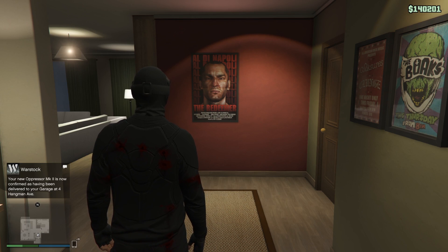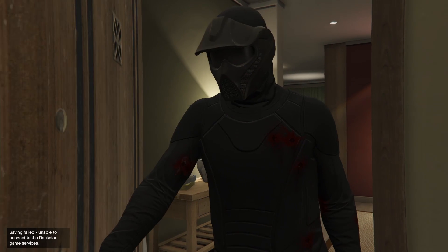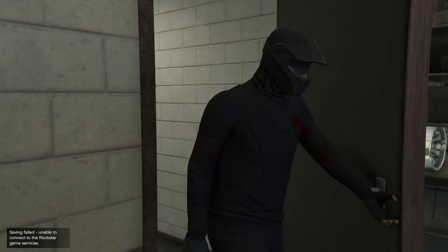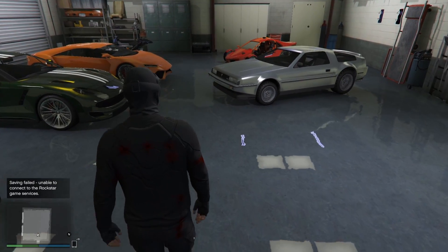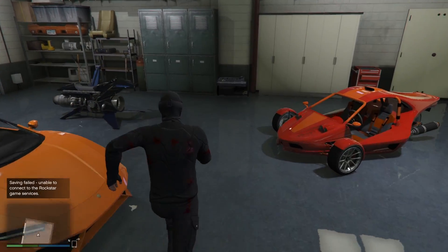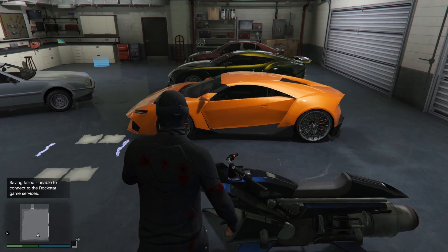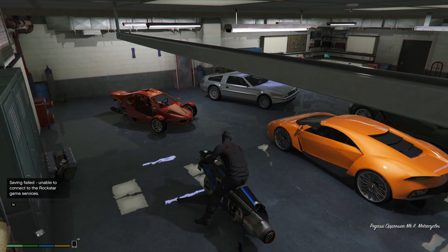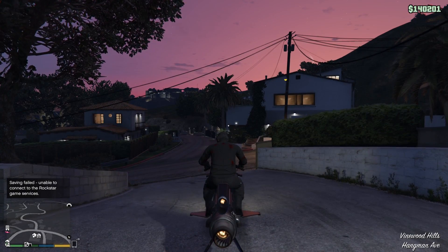Finally I got the message — the Mach 2 is delivered. Let's go to my garage and see what it looks like. Saving failed — what a wonderful time for saving to fail. Oh my god, here it is: my very own Oppressor Mach 2! I finally feel like I've made it. I've made it in this GTA world.